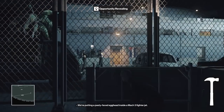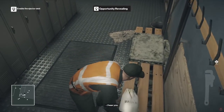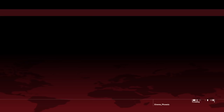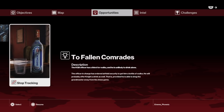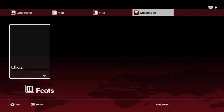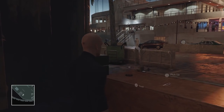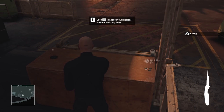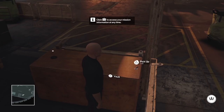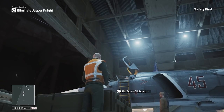This level introduces a new mechanic to help with that: Opportunities. By listening in on NPC conversations, you can uncover a breadcrumb trail of clues that open up creative opportunities to either get targets alone or subject them to unfortunate accidents. This mechanic is a lot more palatable than Absolution's challenges menu, since it still rewards exploration instead of just turning kill opportunities into a boring checklist. Unfortunately, challenges are still very much a part of Hitman — a design decision I don't agree with at all — but it's not quite as bad when the level design itself is good, and the challenges themselves don't give nearly as much away as they did in Absolution.